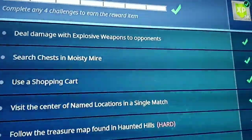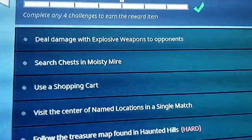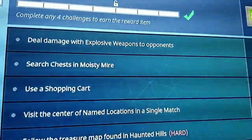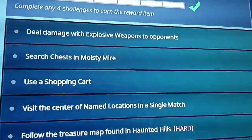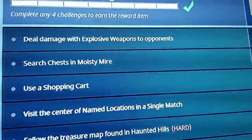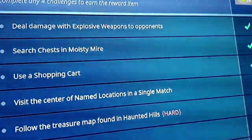Throw as many C4s as possible — it'll do a lot of damage. I also got a few kills with grenade launchers. If you see someone in a house and you have grenades, just toss them in and try to do as much damage as possible. RPGs are absolutely amazing for this, same with grenade launchers — if someone's building a base, you can just destroy it.